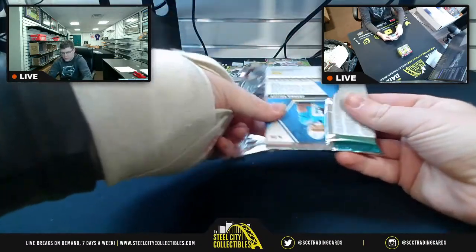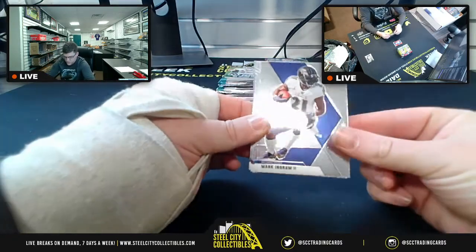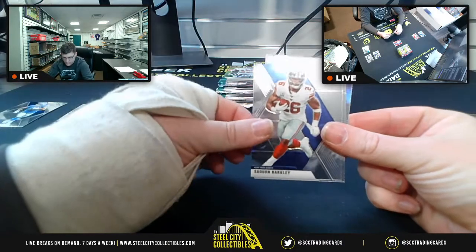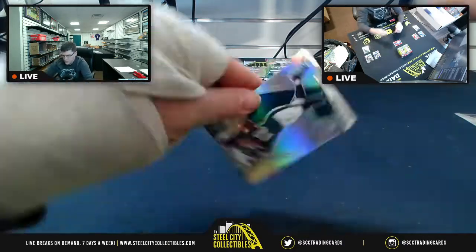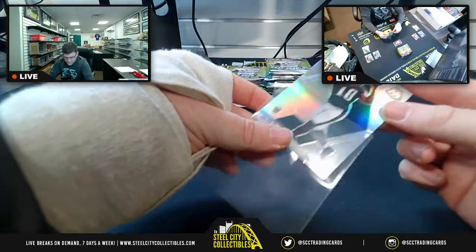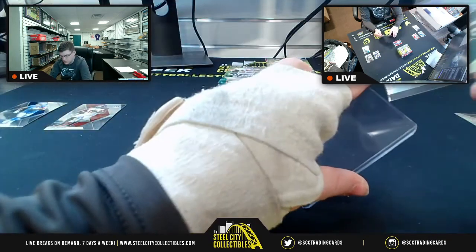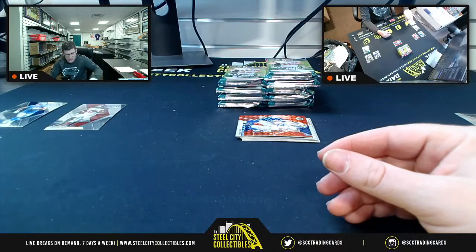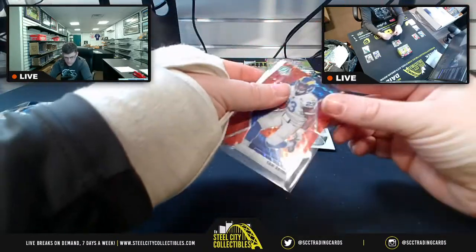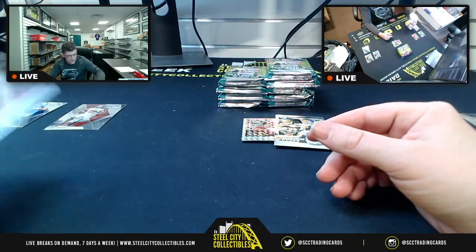Y'all know the drill — let's do it. You got Jason Witten for the Vegas Raiders, Mark Ingram, TJ Hockenson, TJ Chart Jr., Chris Godwin, Saquon Barkley, Max Crosby. And you got a Silver Prism for Jalen Rager — that's a Silver Prism on the NFL debut. And we have a Red Prism of Cam Akers — Red Prism is non-numbered — out there for the West.